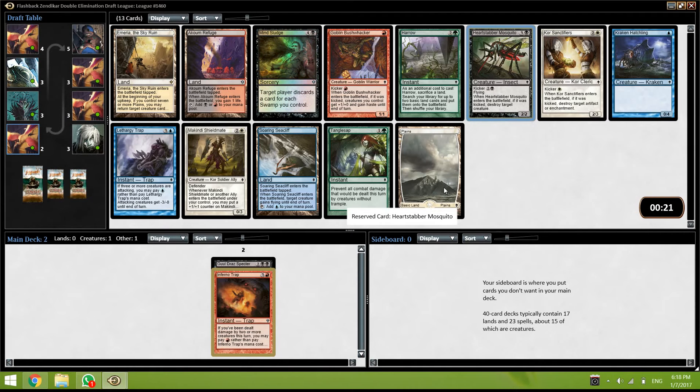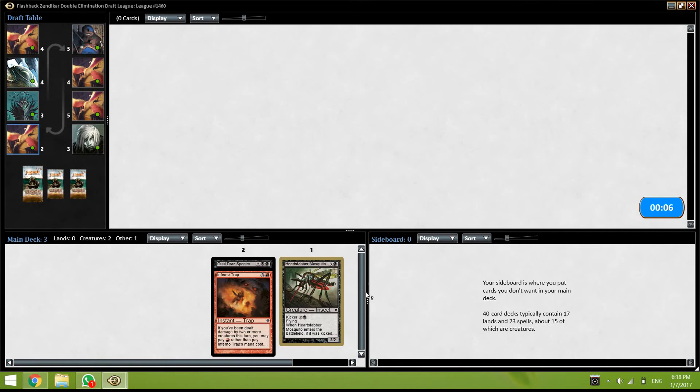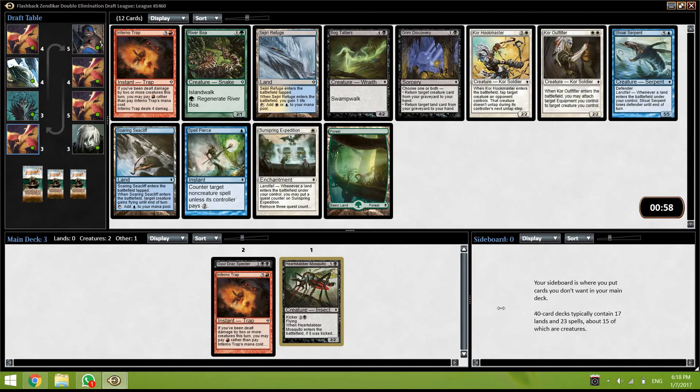I don't know — Mind Sludge is good. If you can get to like turn 5 with like 4 Swamps, just discarding their entire hand is good. I think this is actually pretty close. Mosquito is not amazing. I think I'd just rather have the removal spell.